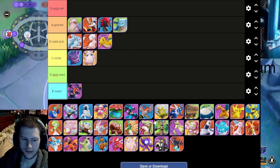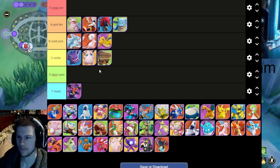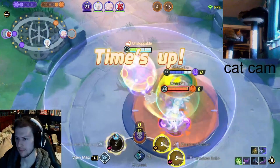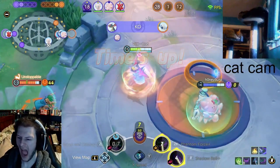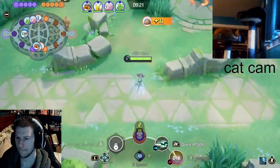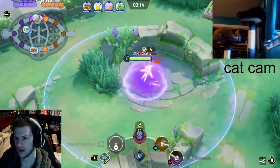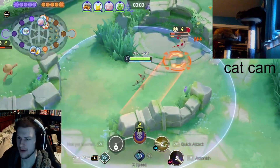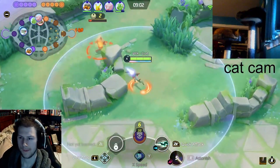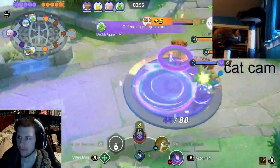I'm gonna put Crustle in D tier. I don't want him — I'd rather have any other tank than Crustle because he just gets out-maneuvered, out-damaged, and everything by Greedent. Crustle doesn't do enough to warrant not playing Greedent. Greedent heals more, can score more, and if you run in that backline he's arguably faster than Crustle. Crustle's unite move is also probably worse. He's just a worse Greedent, which is sad — we do not want him on the team.